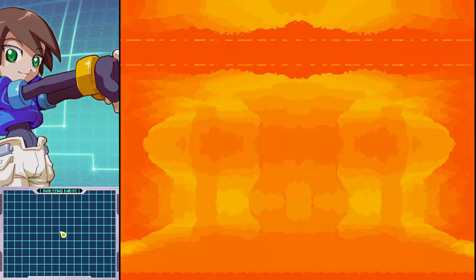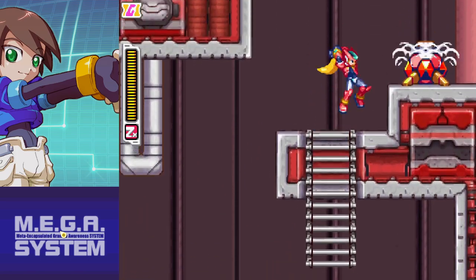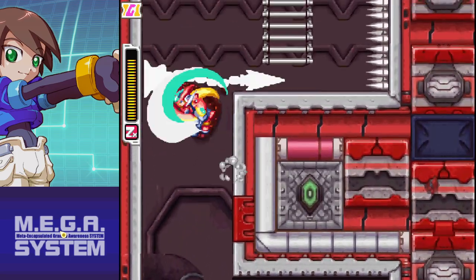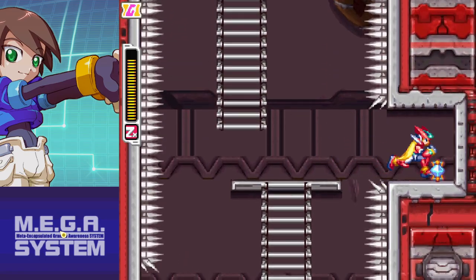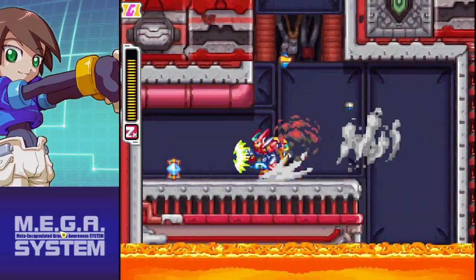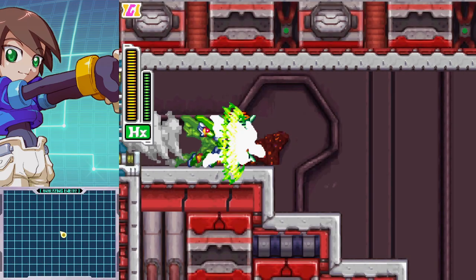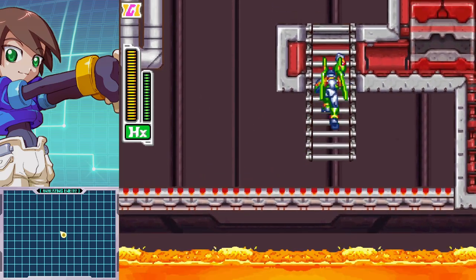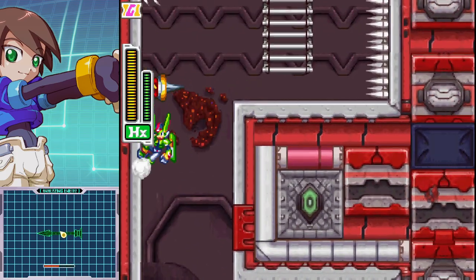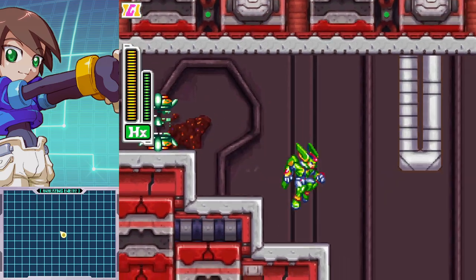I guess I could use the Z-saber. It is quite powerful — specifically, the rolling attack is quite powerful. Didn't want to use the stupid ladder; it's faster to not use the ladder. Dashed on the ground instead of the air — stop making this harder. I can if I want to.